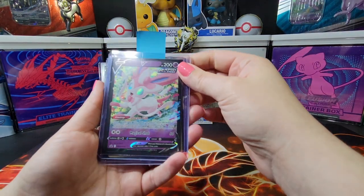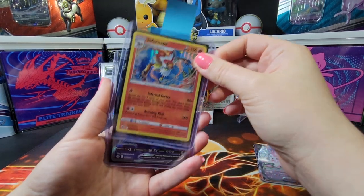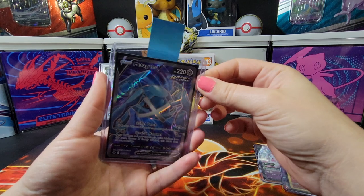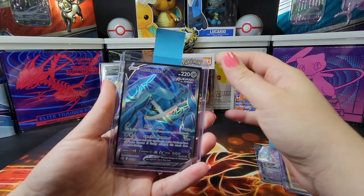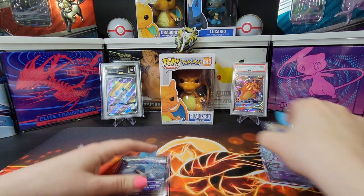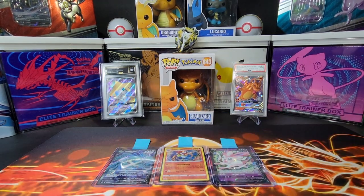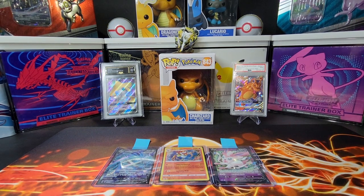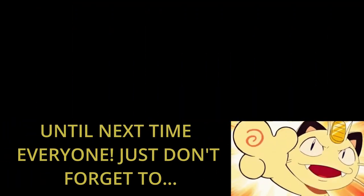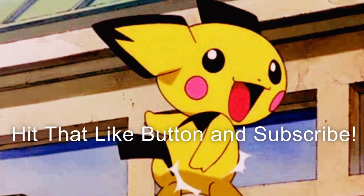So we got our promo card, the Sylveon V. We got our Infernape Hollow. And we got our nice Metagross V — this is the winner here in my opinion, that's the best one of the whole opening, it's real nice. Don't forget to hit that like button and subscribe, everyone, and we'll see you all next time. Take care, bye.